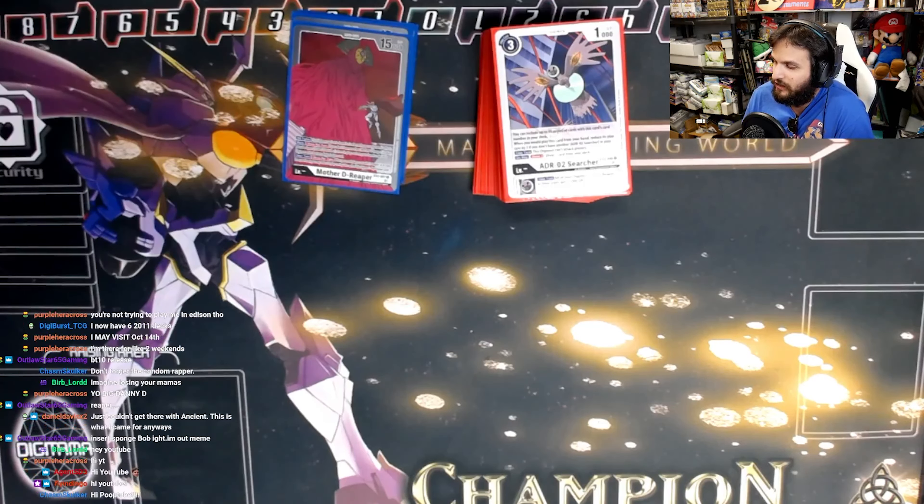We are playing four Pendulum — best search card in the deck. On play, look at the top three, add a searcher to your hand and one other D-Reaper card, so it can add two searchers if you want. We play four of all these cards because they accelerate your searchers under Mama D.